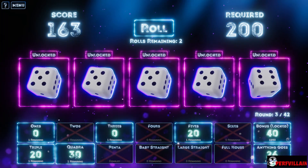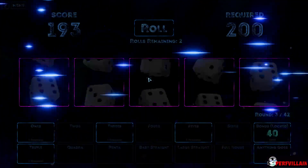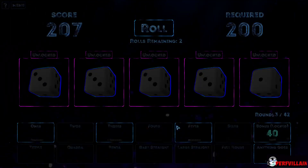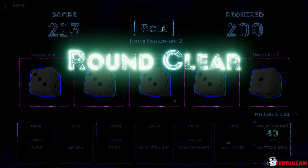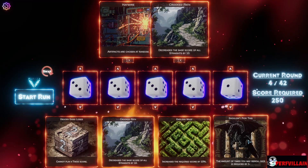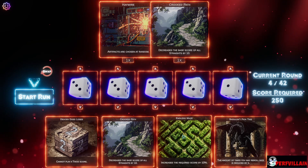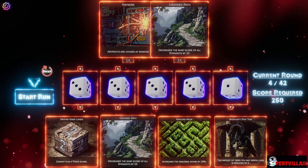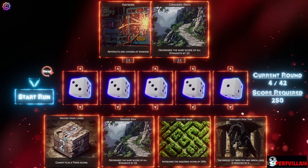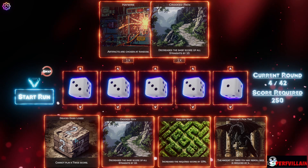So we have fives — that should give us a quadra. We're getting there, making some progress. Definitely a triple — got it. The amount of times you may re-roll dice is reduced by one. Increases the base to wear ball straights — that's awful. Increases the required score by ten percent. Cannot play a two score — that's awful. Whatever.